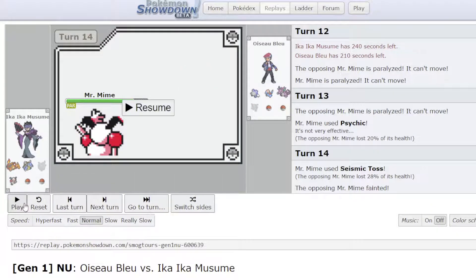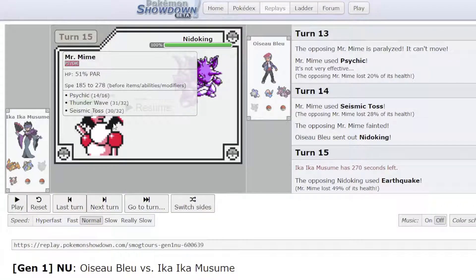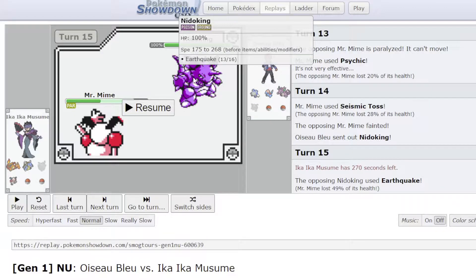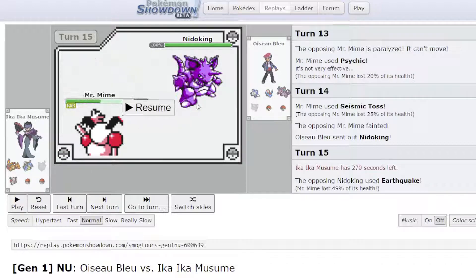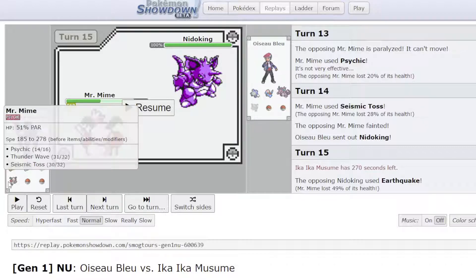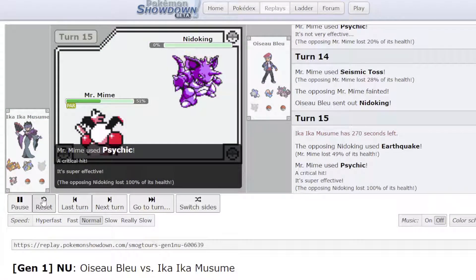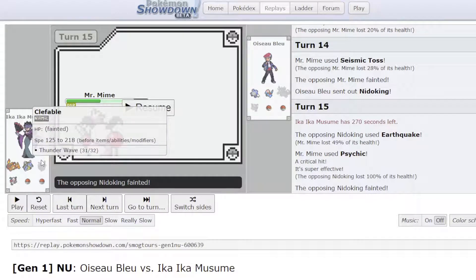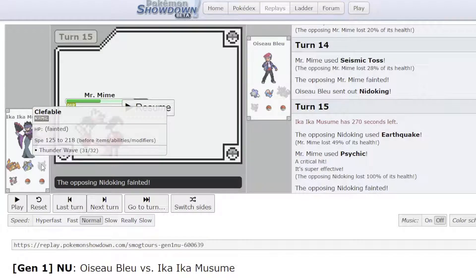One of the things that weakens Kabutops is that it can be easily revenge killed when you're getting your Swords Dance off — mainly by Nidoking and by Mime. So at this point I'm happy to take a Seismic Toss because I'll still be out of range of Nidoking's Earthquake. He goes into Nidoking; I just click Psychic so that Nidoking is in range of my Poliwhirl and my Kabutops. Unfortunately I get a crit here, which is payback for him haxing my Clefable — normally I wouldn't need the crit, I just need to Psychic once.